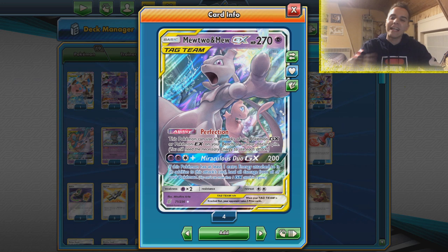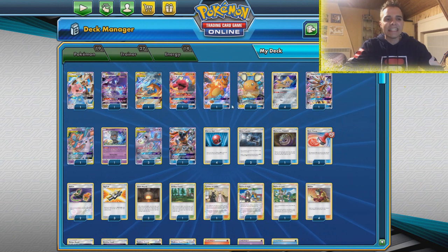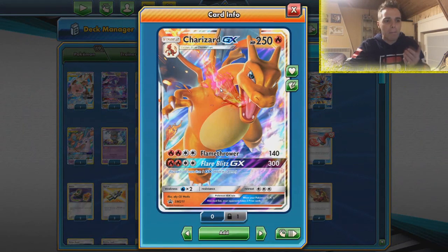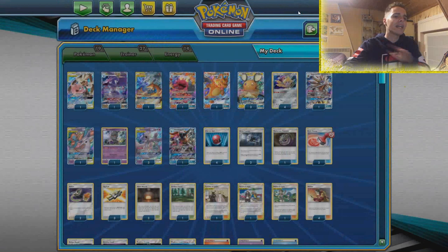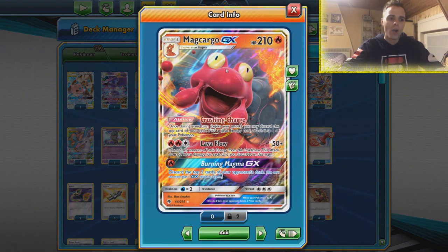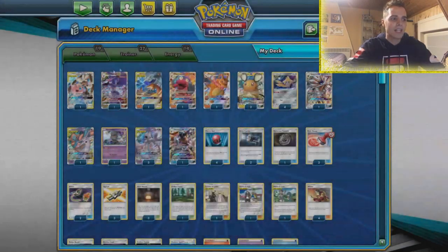Perfection lets us copy any attacks from our GXs in the discard pile or on our bench. That means we can copy insane attacks like Turbo Strike — just put Solgaleo in the discard pile and we can start using Turbo Strike. We have attacks like Flare of Blitz which can dish out 300 damage for only 4 energy, so we can one-hit KO almost anything in the game. We also have Macargo whose Lava Flow damage output is endless, and of course sniping capabilities thanks to Venom Shot of the Naganadel GX.